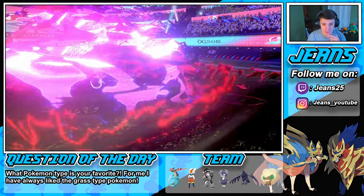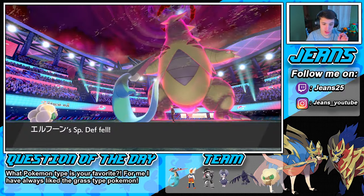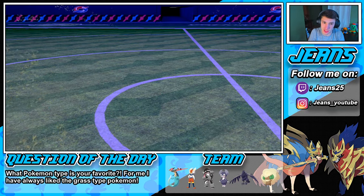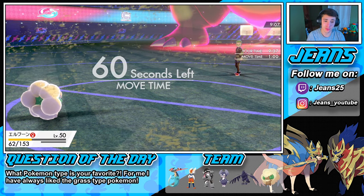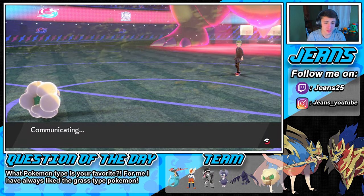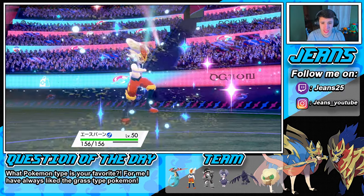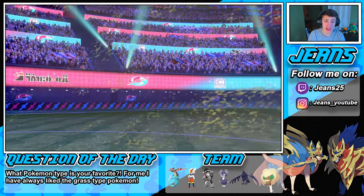Max Dark is gonna come out here and take out my Dragapult — which is fine. Our Special Defense is gonna fall but we will outspeed. We just go right into a Dynamax and say bye bye to that Tyranitar. Cinderace will probably one-tap this thing — we'll set the Moonblast off on Tyranitar just in case.